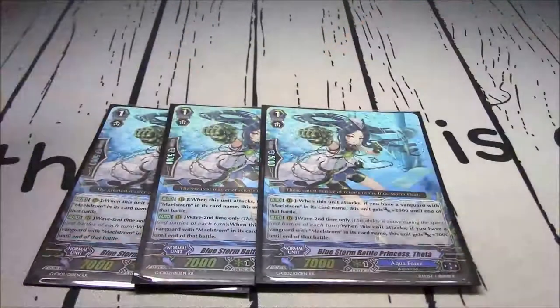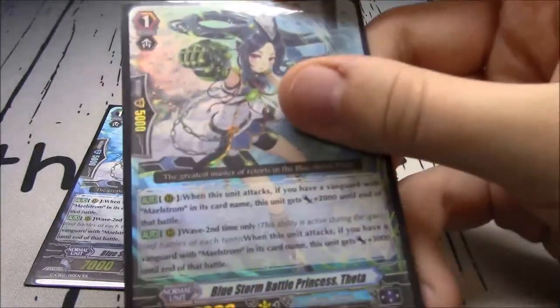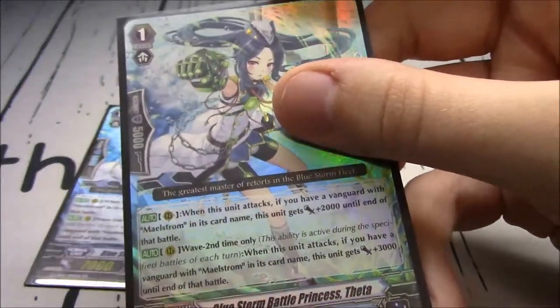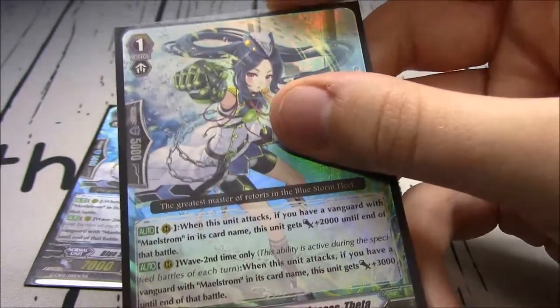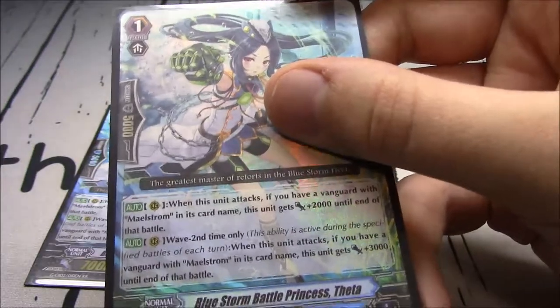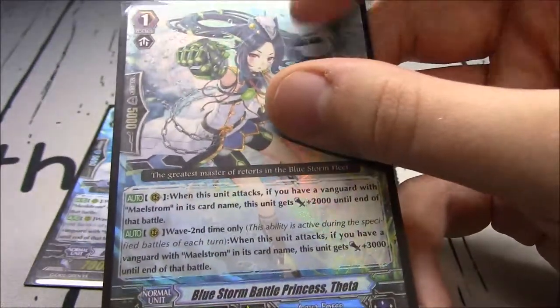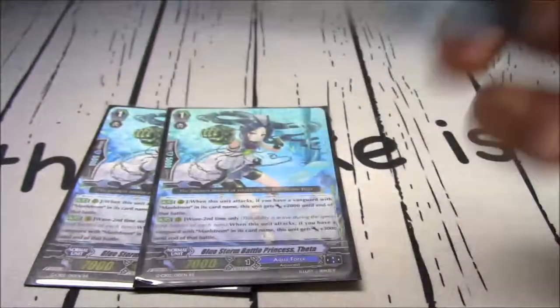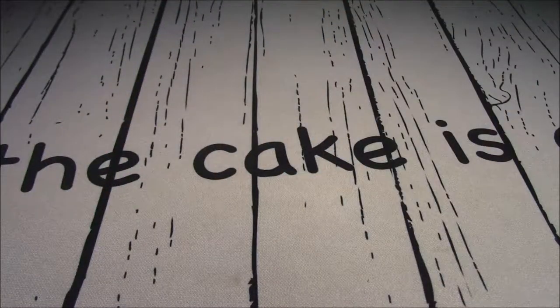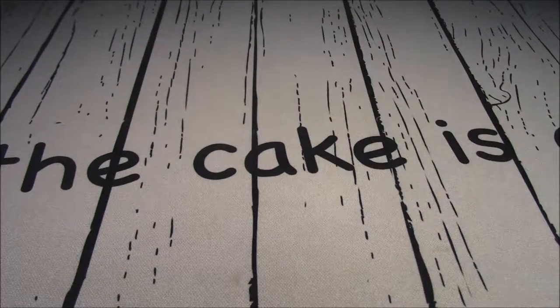3 copies of underrated Bluestorm Battle Princess Theta - underrated because she's Maelstrom-restricted. When she attacks, if you have a Maelstrom Vanguard, she gains 2k, becoming a 9k attacker. Specifically at wave second time only, when she attacks she gains an additional 3k, making her a 12k attacker. That's all about the pokes - Aquaforce and their pokes, Maelstrom loves his pokes.